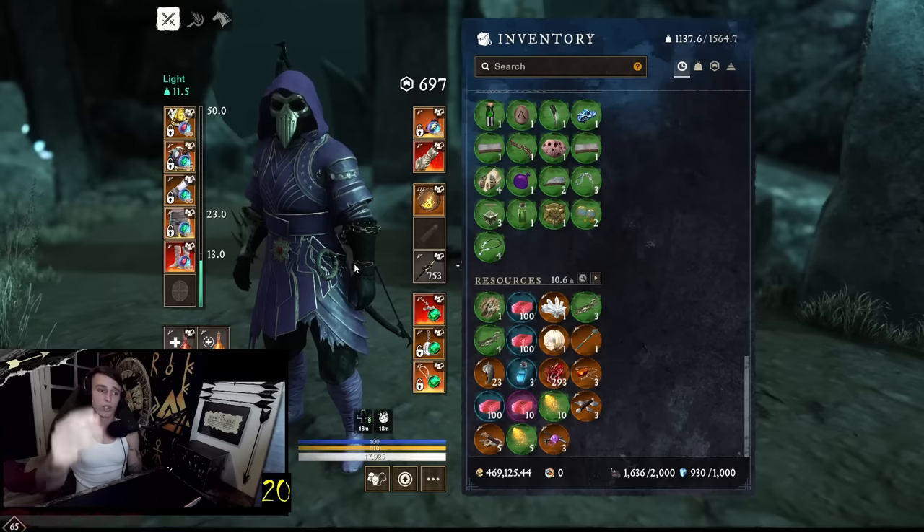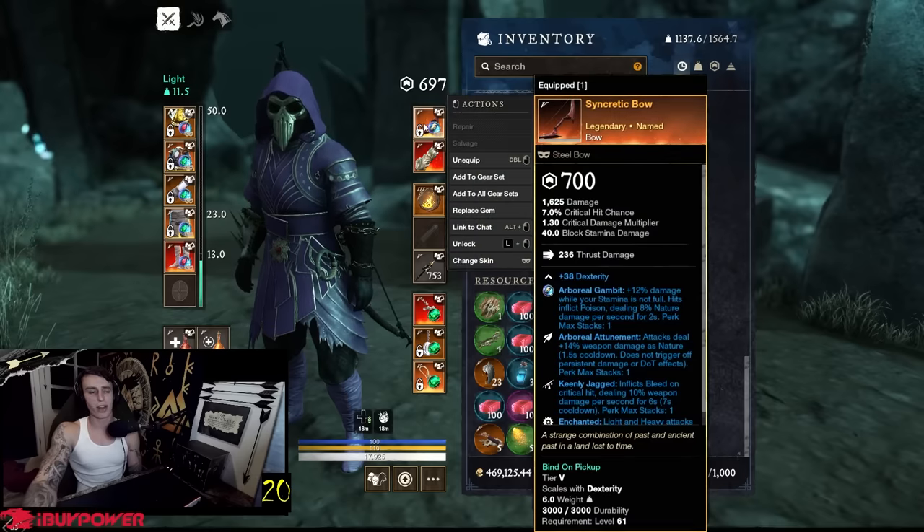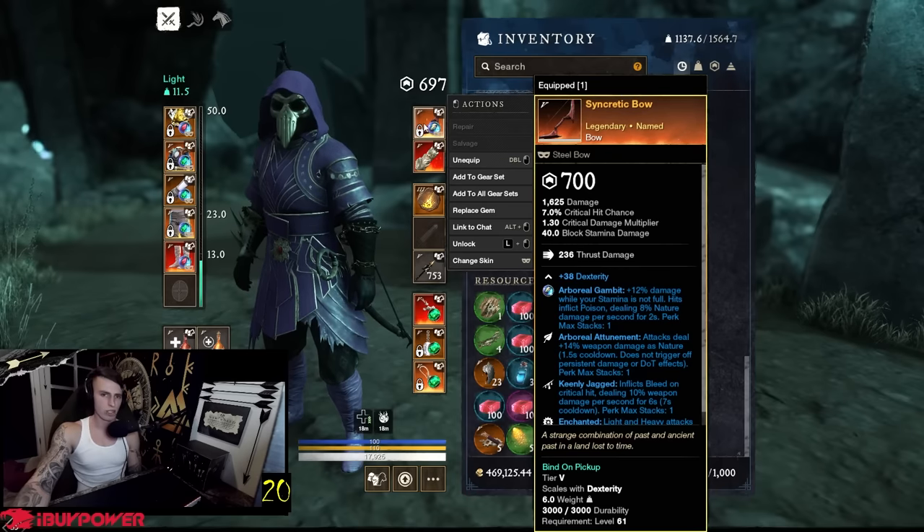Your main enemies are going to be muskets, bows, and fire staffs — do your best to avoid melee, don't let them touch you. For my bow I got the Socratic Bow. If you want to get this it was an easy grind for PvE — upgrade it and put a two-minute as your third perk. Excavation walk bow location is in my Twitch chat.